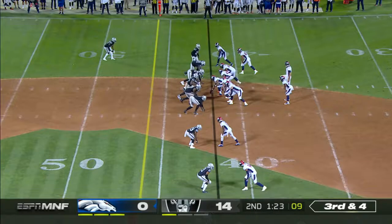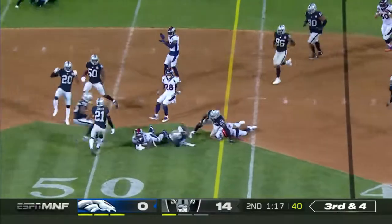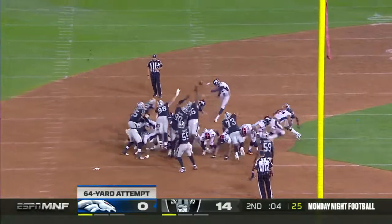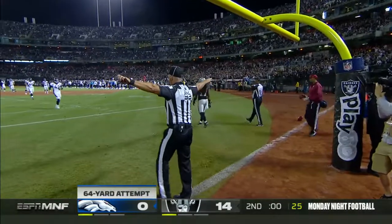That double A-gap, linebackers in the A-gap look, pressure from Carl Gunther. They drop out of it, just rushing forward. That pass was behind Sutton, deflected and caught. Dwayne Harris is back in the end zone in case he comes up short. 64-yard attempt on the way — no good.